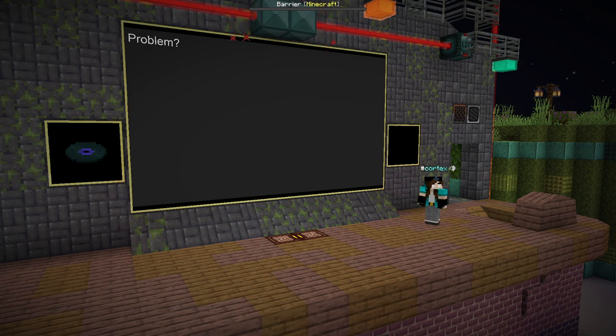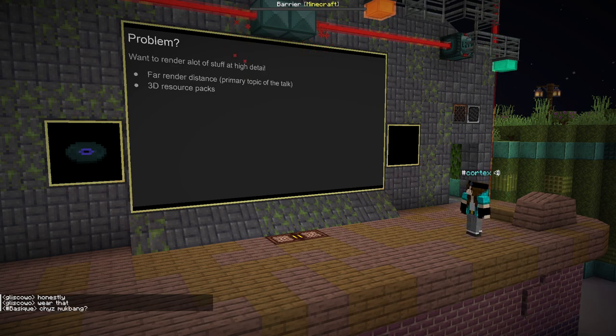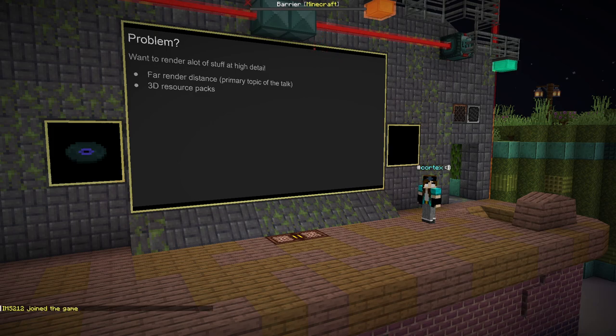So what are the current problems with rendering? The issue is we want far render distance — as much render distance as possible. That is why mods like Distance Horizons and Far Plains and fast craft and all of these other mods exist. We've also got 3D resource packs which can absolutely explode vertex counts into the hundreds of thousands if not millions. So at 32 render distance, your game will consume more than 12 gigs of VRAM.